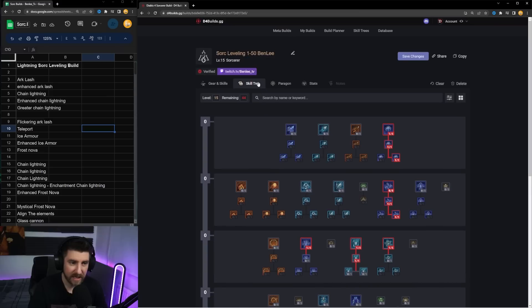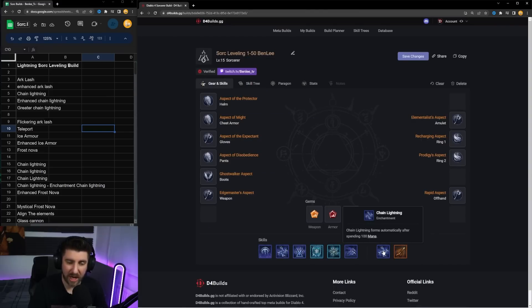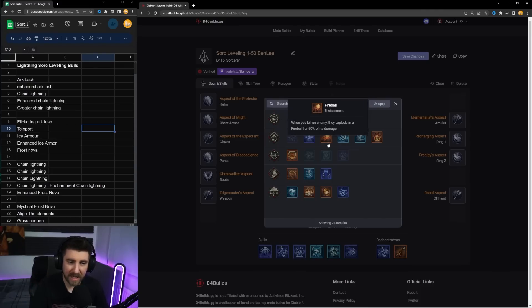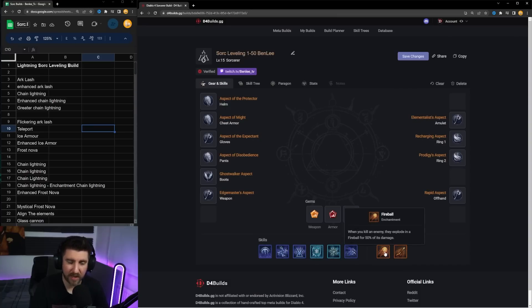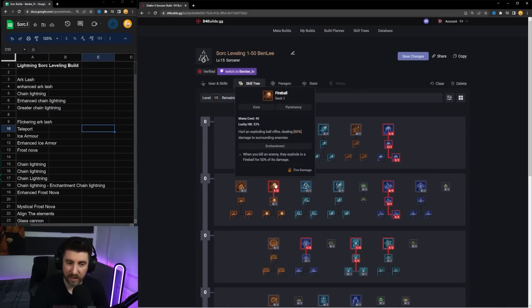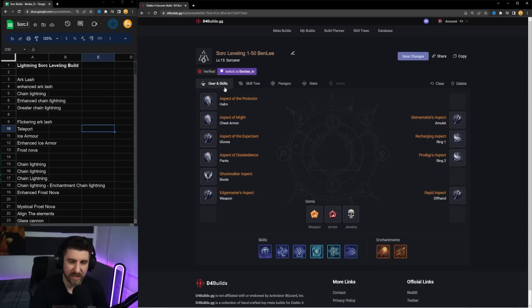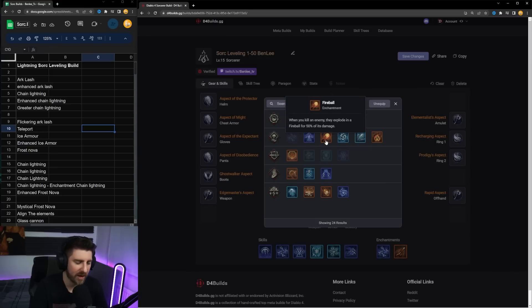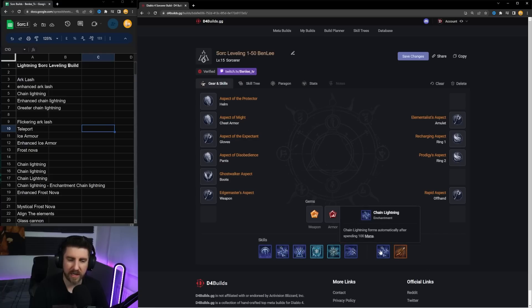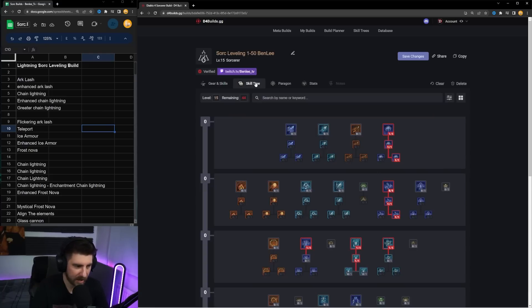At level 15 we can take our first enchantment. I'm going to take Chain Lightning because I'm going to be in a group, and it's going to be very good for that. Fireball can be an absolutely fantastic enchantment, but we're not really putting points into Fireball. Having Chain Lightning, especially in a group, is going to be fantastic. Even though the Fireball enchantment can be amazing for clearing trash, Arc Lash with its cleave will handle trash anyway, so Chain Lightning is better for bossing.